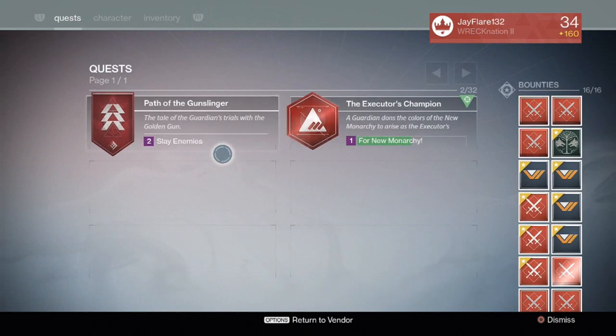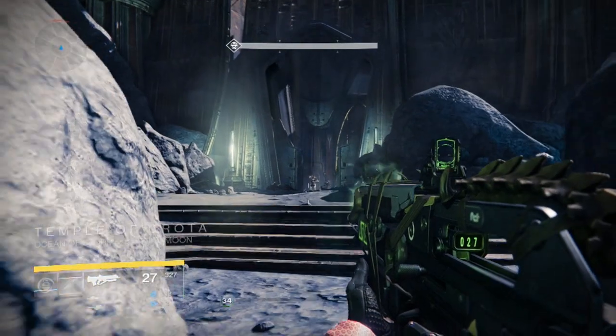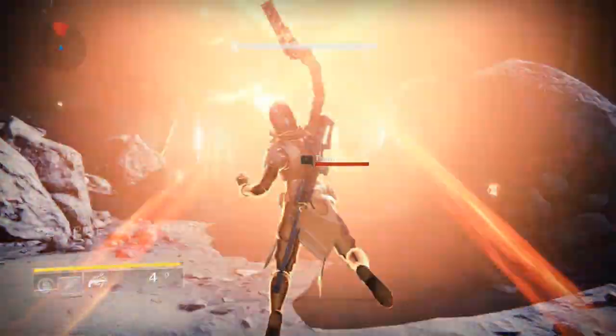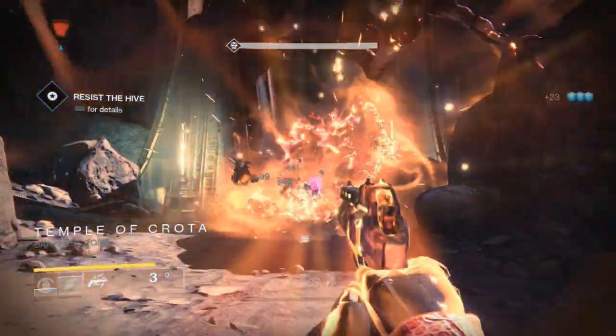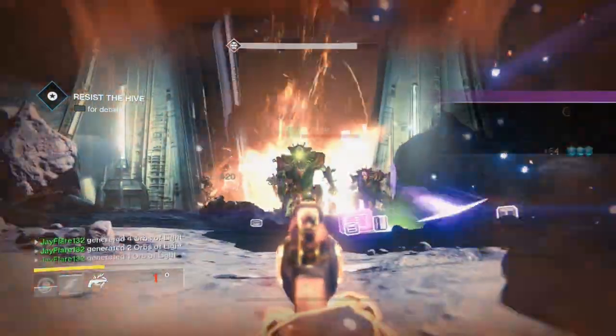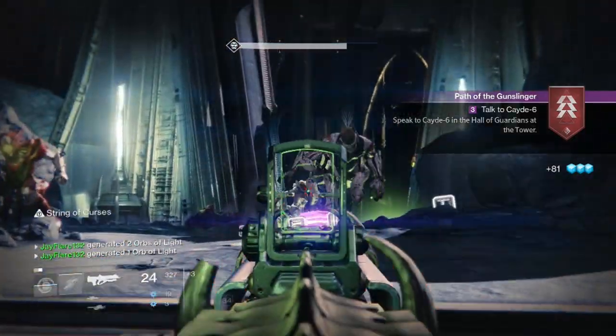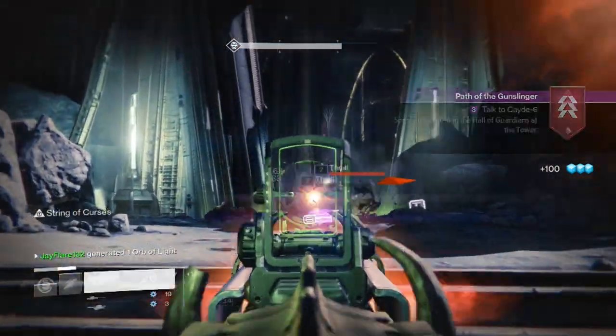Your first task will be to kill 50 enemies with your super, grenade, or melee. For this, you'll want to go to Awaken the Hive in the Dark Beyond story mission. Putting Keyhole and Combustion on your build will help out with this. You can line up your shot with a line of thralls and fire to kill tons of them at once with one shot. The Symbiote would also help here greatly since it gives you a fourth shot.